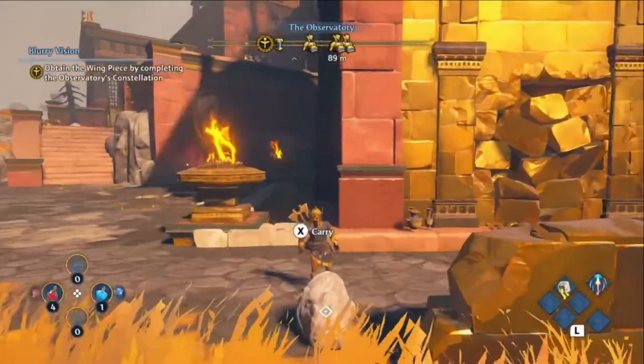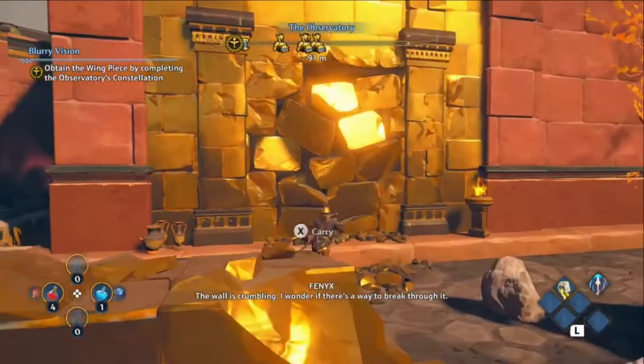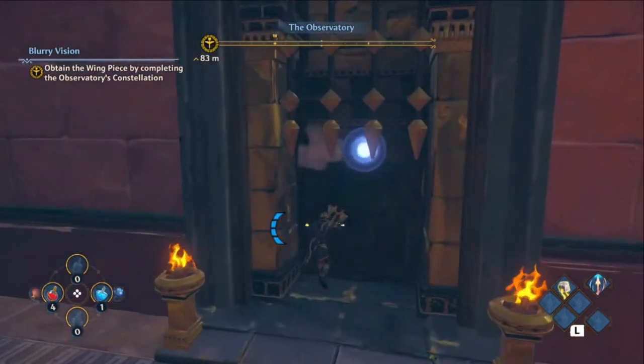So the first one is down these stairs that you came up to start with. You can either take a rock or use your axe and smash that down. And there's your first orb.